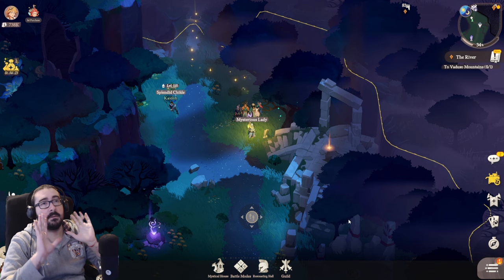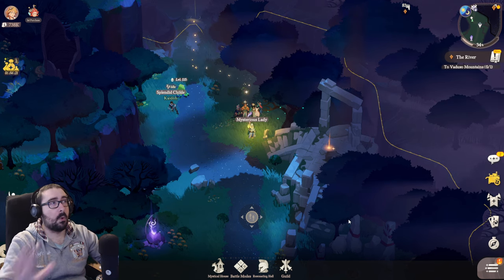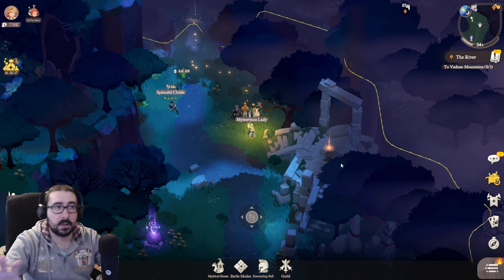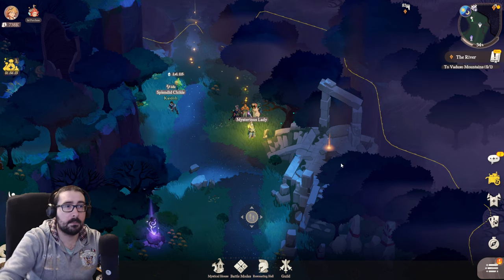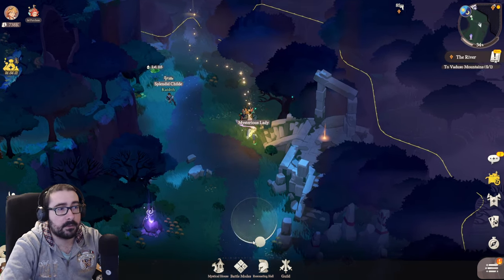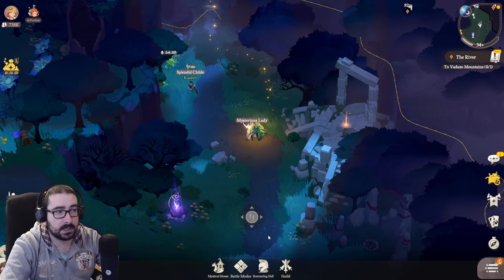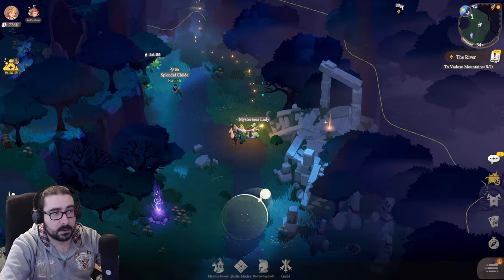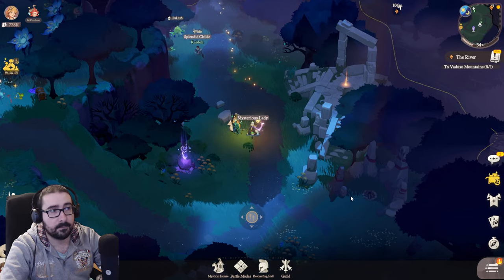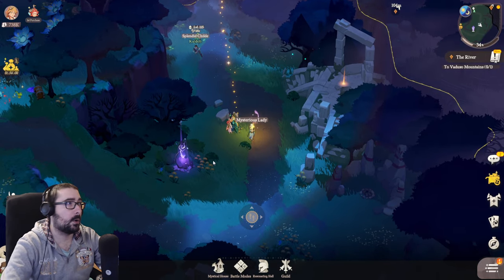First of all, let's start by analyzing what we're seeing. This is going to be the landscape that you're going to see on PC if you play on landscape. It's probably going to be available on phone as well. You can use the marker here to go around and guide your characters, but you can also use WASD to move your character on PC.